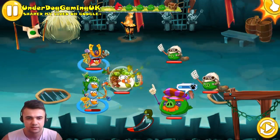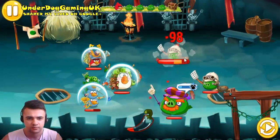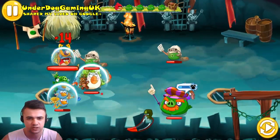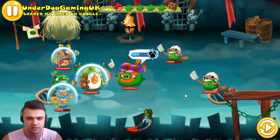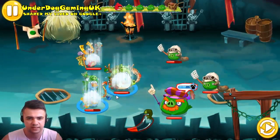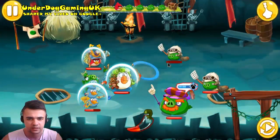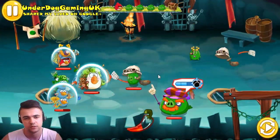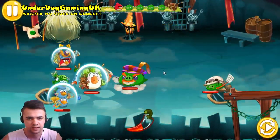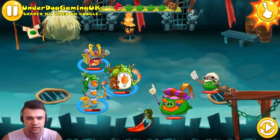I should heal. My trio is low. He is aiming at one of them — next turn he will attack us. Let's take this guy down. He's dead. How many attacks? Only two attacks. So let's heal a bit and try to take this guy down.